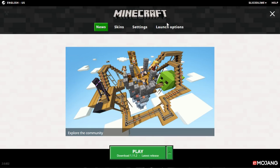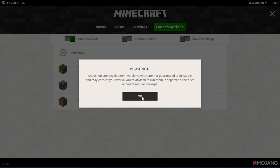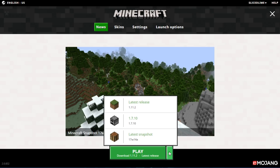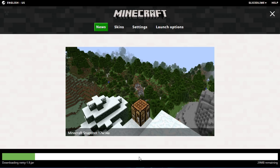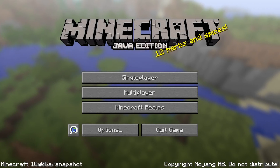With all of those caveats said, if you want to try it, head into your Minecraft launcher, click launch options and enable snapshots in there. Read the message, hit OK, and then go back to your news tab, where you will now have a latest snapshot profile under the drop down for your play button. Select that, start the game, and you will now be playing the latest snapshot version, which is currently 18w06a.